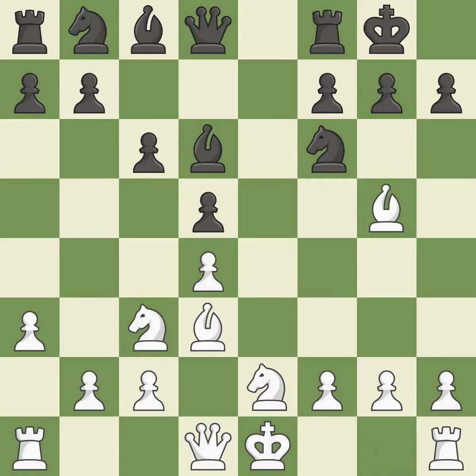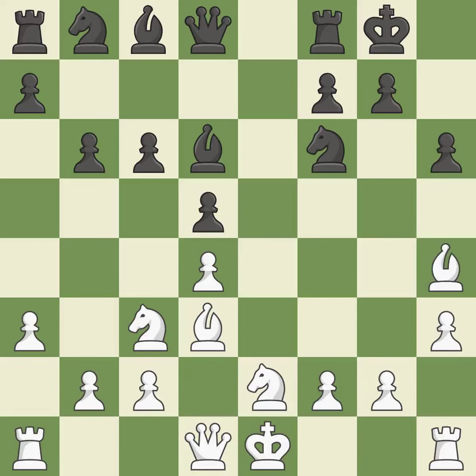A knight moves out of its beginning square and into the action. While not a mistake, that is also not the wisest course of action. This strikes the opponent's bishop. The bishop is now in a secure position. This pins the other side's knight to the king, rendering it immobile. It is ideal.